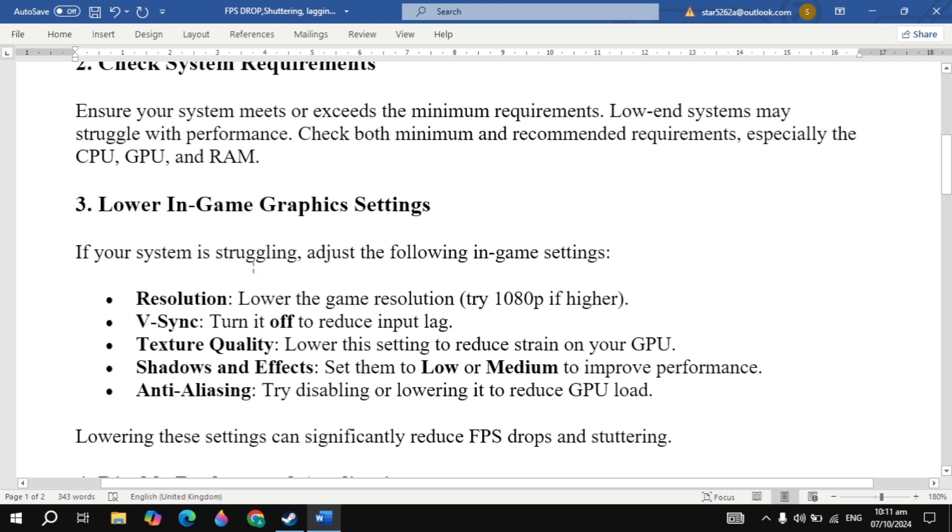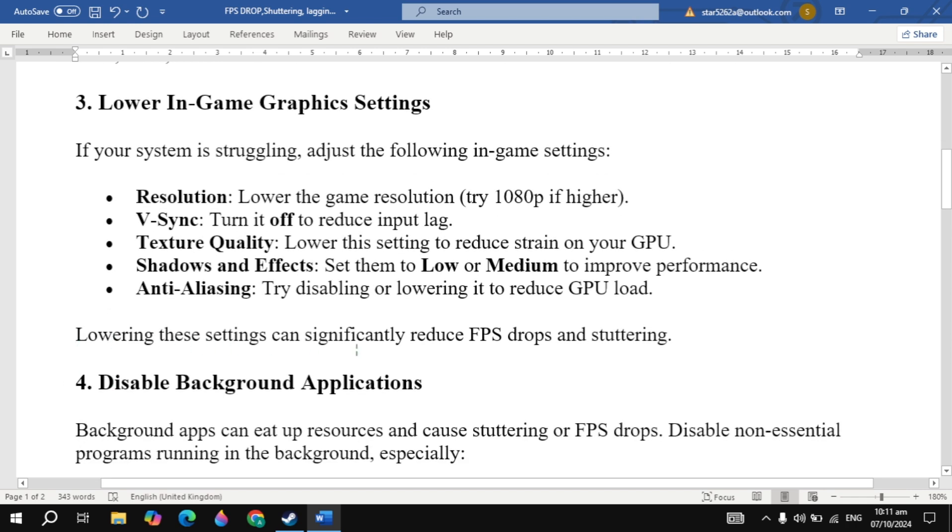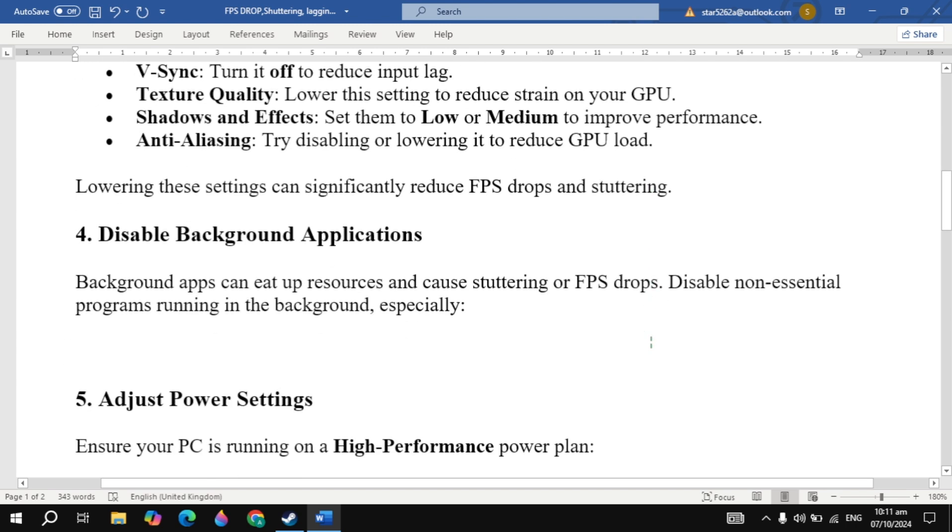The third solution is to lower in-game graphics settings. If your system is struggling, adjust the following: lower the game resolution to 1080p if it is set higher, turn off V-Sync to reduce input lag, lower texture quality to reduce strain on your GPU, set shadows and effects to low or medium, and try disabling or lowering anti-aliasing to reduce CPU load. Then re-launch the game and check.